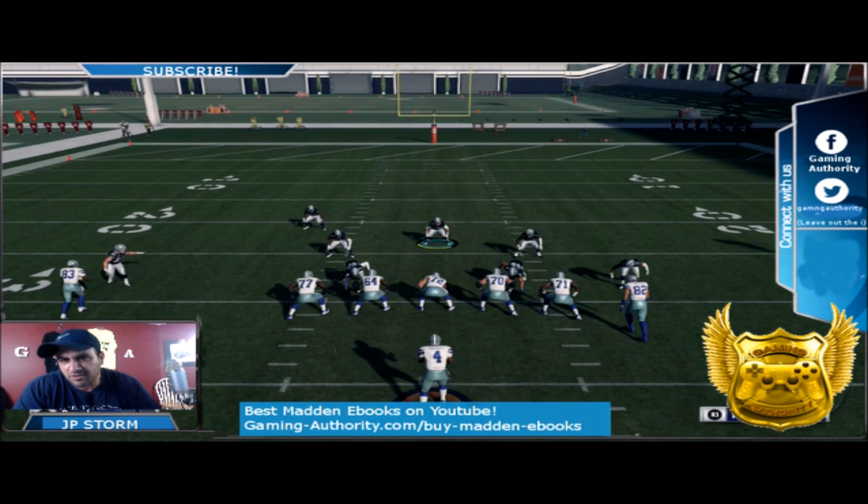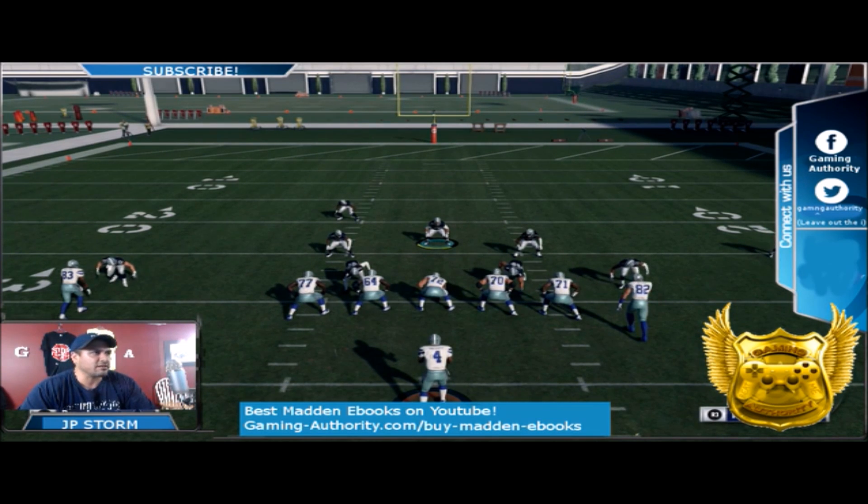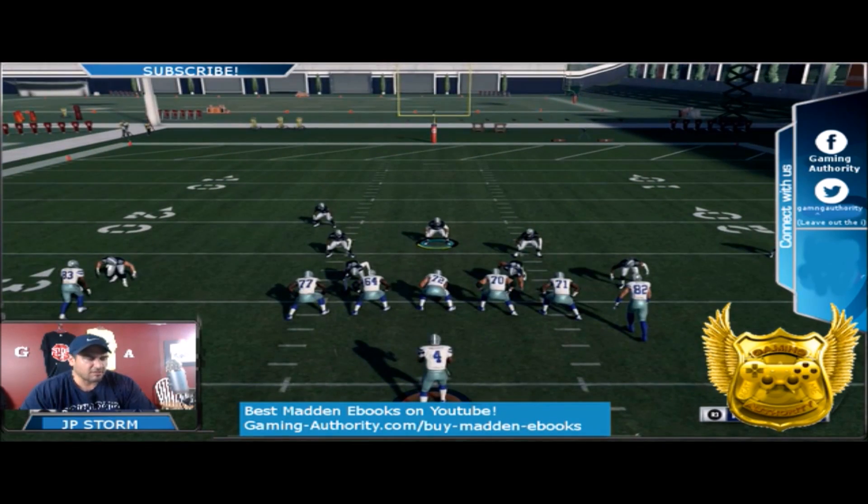You have to show blitz in order to take that defensive tackle off the line of scrimmage. This is the only formation where you can do that — the Three Four Solid. Last year it worked in both Three Four Solid and Three Four Odd, but this year I think it's just the Three Four Solid.